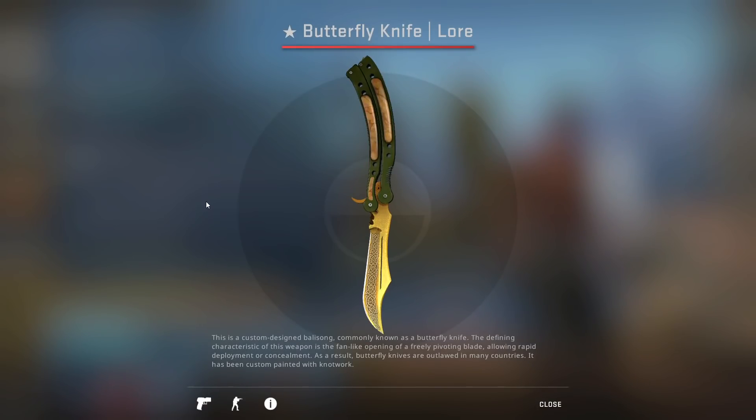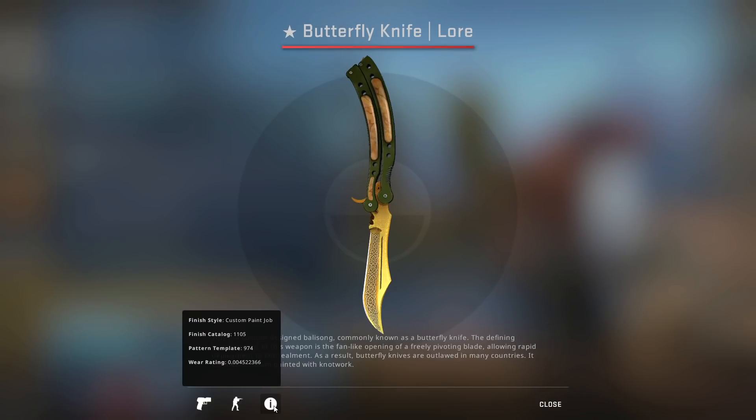One of the coolest things I've seen unboxed so far during Operation Riptide is this butterfly knife lore with a 0.0045 float. It is insanely difficult to get one of these with such a low float — it is actually easier to unbox a butterfly emerald, and even crazier: